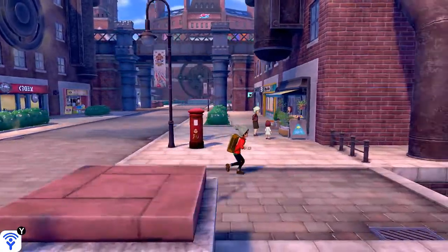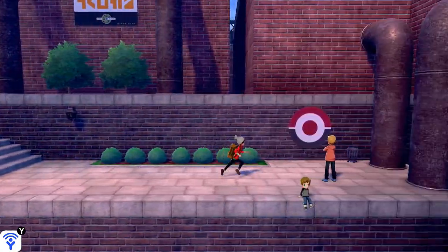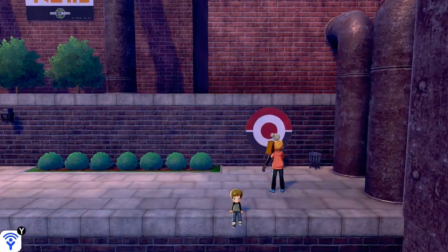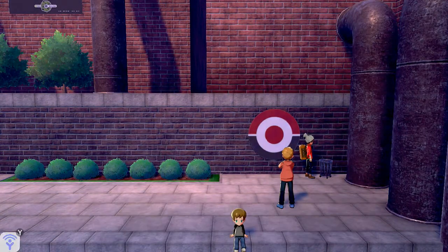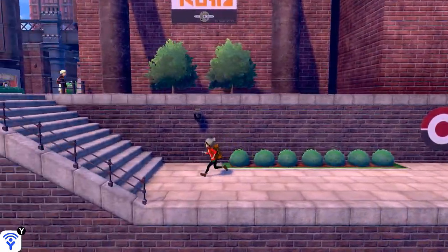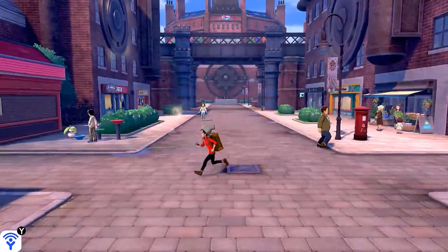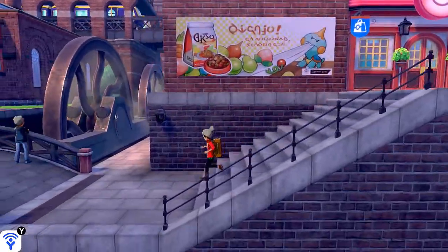Let's see if there's anything we need to check out here first. There are quite a few things you can actually find. You talk to this guy - nothing happens - but you see something shiny right here: bam, you find yourself a Pokeball, which is nice. You talk to this kid - nothing. Like I was saying, last episode I talked your ear off about the history of this whole thing.